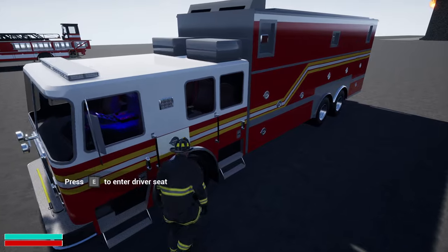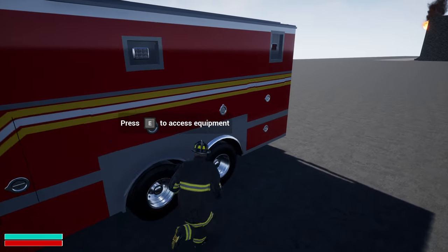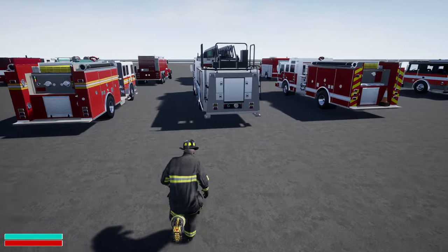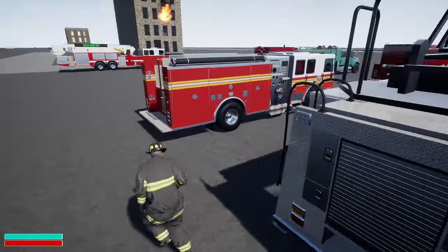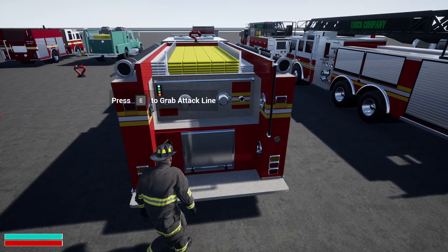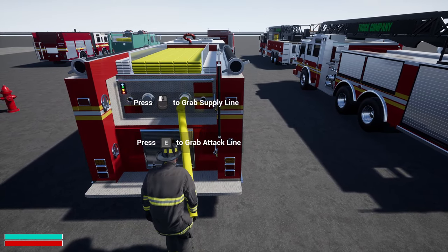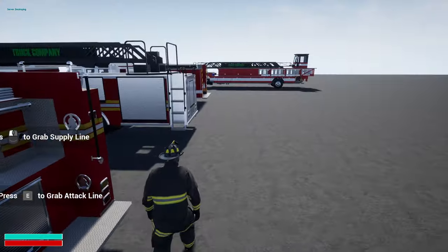Just to show off some things, I added the interaction UI to just about every truck. Actually, all the trucks, not just about. So when you go onto the rear of this truck, for instance, the UI shows what you can do, so there's no confusion.